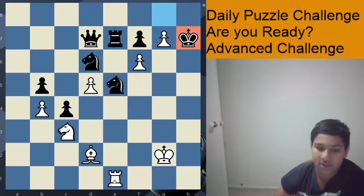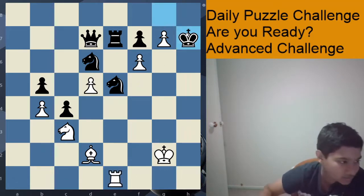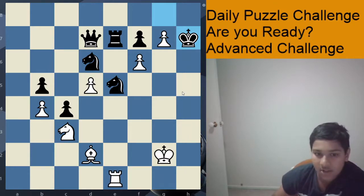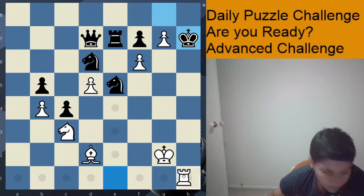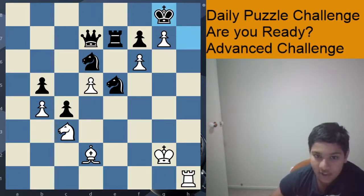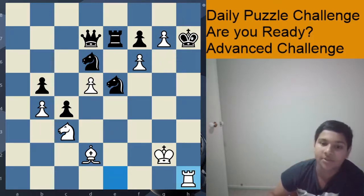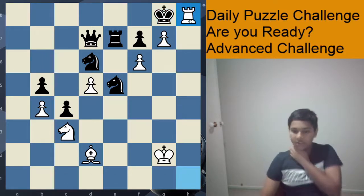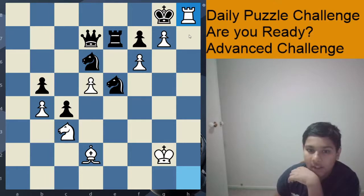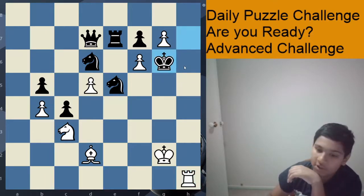Now, only move: king takes h7. Rook h1, check. Any other good moves or good checks? Well, g8 queen is just pointless, because that's a free queen. So now black has two options: king g8 and king g6. If king g8, then we have rook to h8, checkmate, and white wins the game.